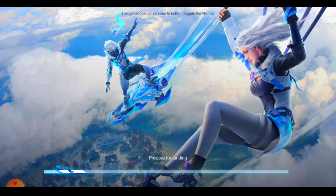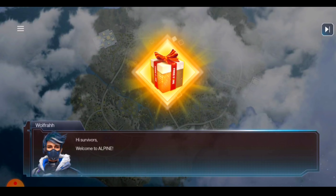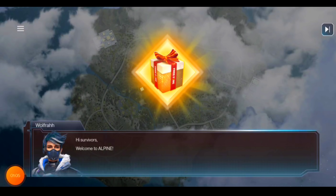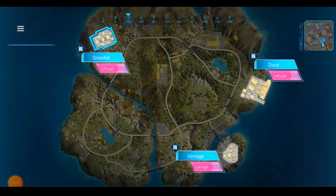As you open this event, some interface will come to you. You can see this map. It is like virtual reality where you can see all things in 3D. In front of you there is a box in the scene — let's skip the intro and see how the event works.